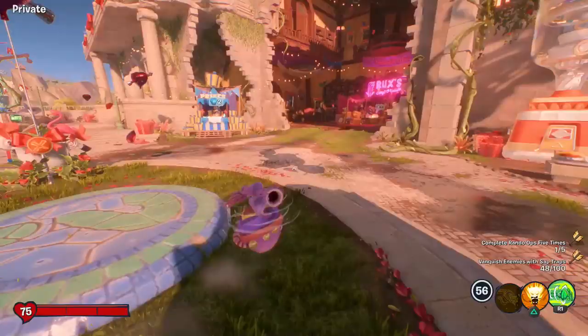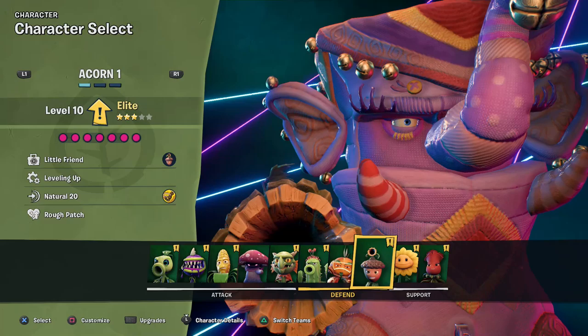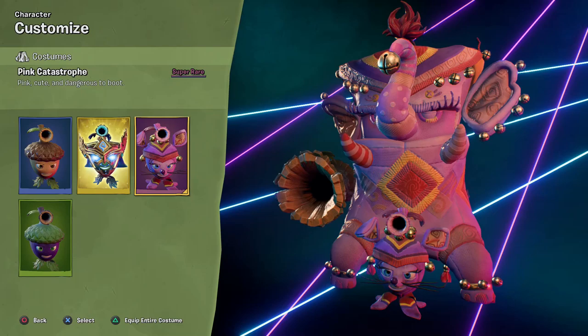Hello Zebraherd, welcome back to Plants vs. Zombies Battle for Neighborville. Today we are taking a look at an acorn costume — a costume showcase that doesn't have anything to do with a holiday event. This is the Pink Catastrophe Acorn and Oak Costume.